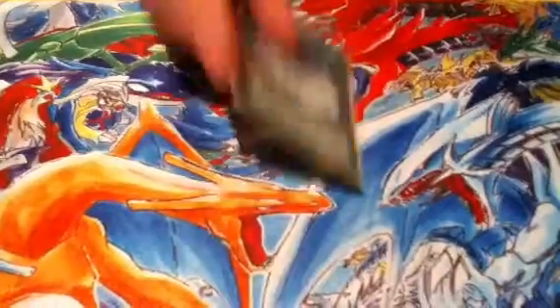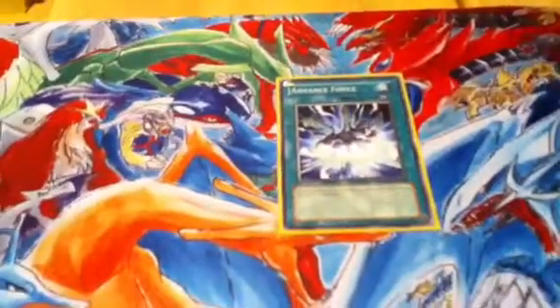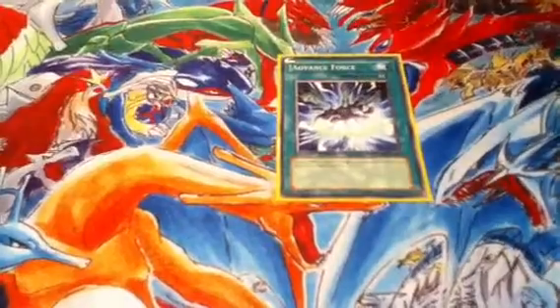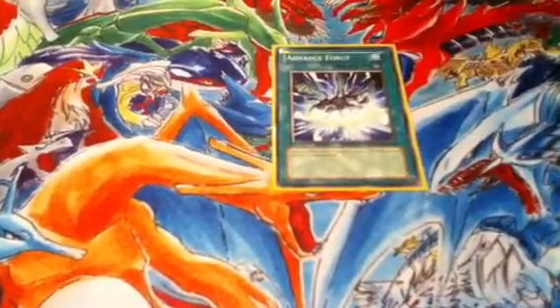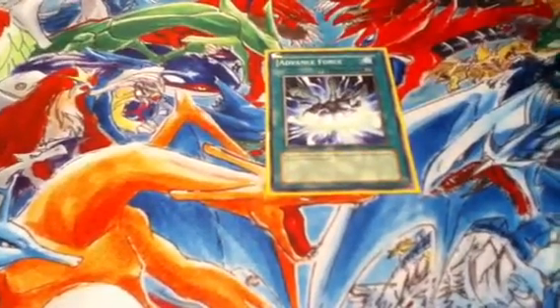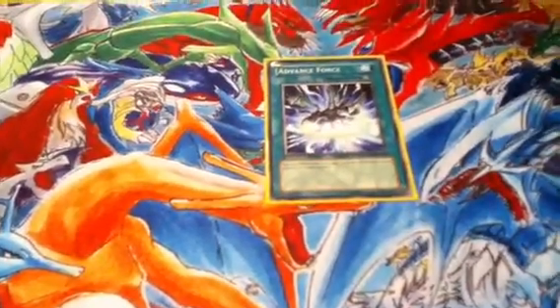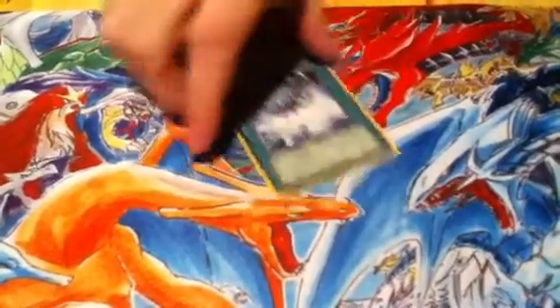Next card is one Advance Force. Advance Force lets you tribute one level 5 or higher monster for a level 7. I run this for Red Eyes Darkness Metal. When Advance Force is on the field, tribute the set for Red Eyes Darkness Metal — I don't have to banish it and I can continue the set's effect and continue the plays.